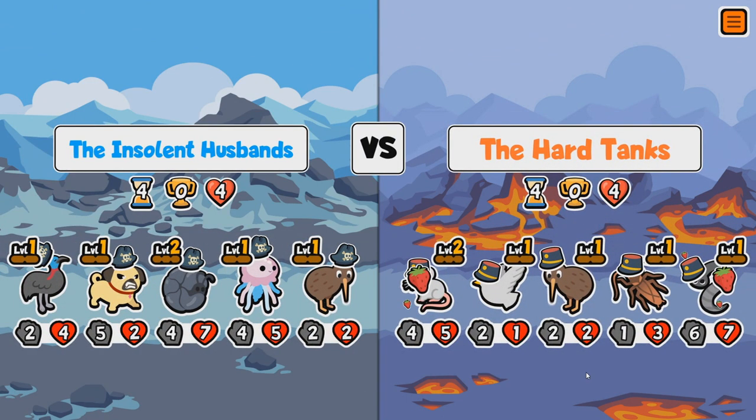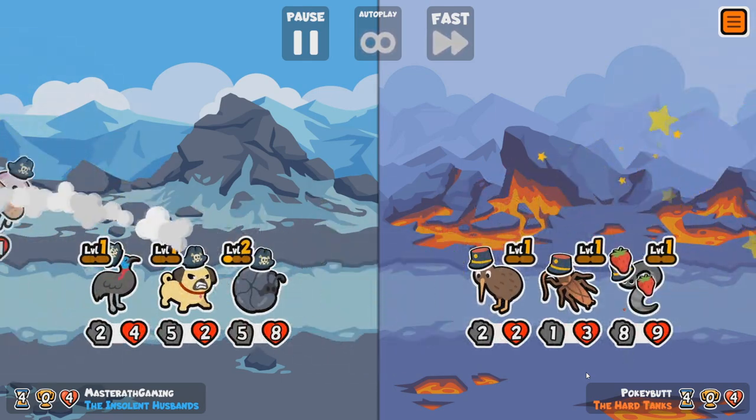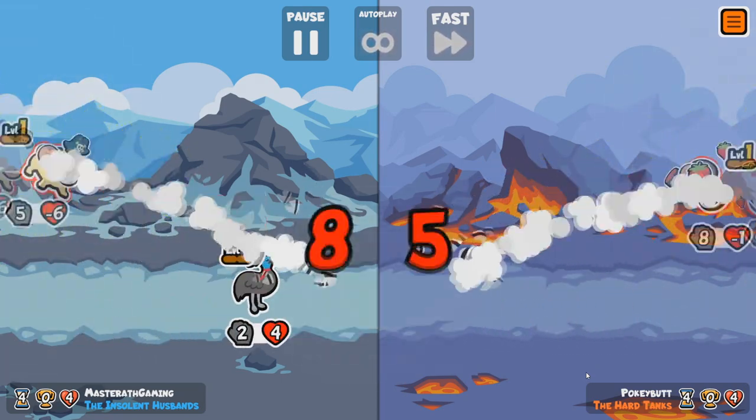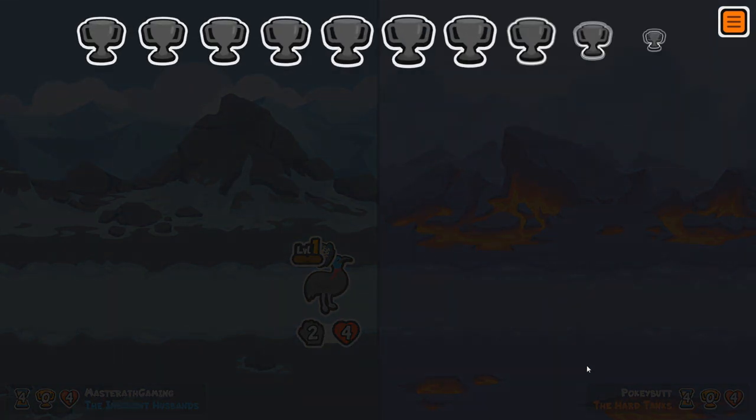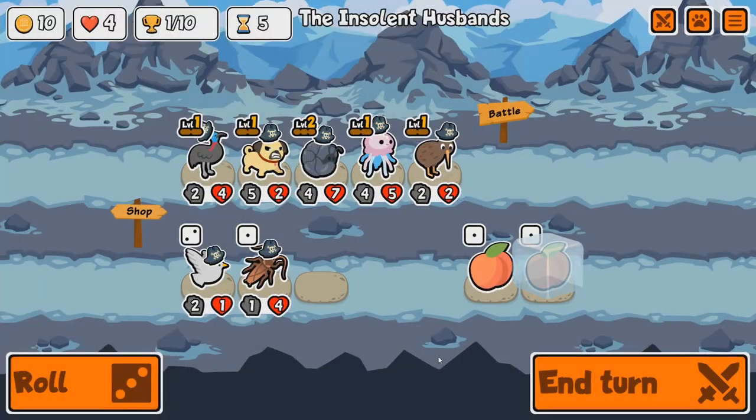The Pug is sort of redundant at this point, but that's fine. We also need to — that'll work well with this Peewee as well, to be fair. We did actually get a win! Hooray — first win on the board.